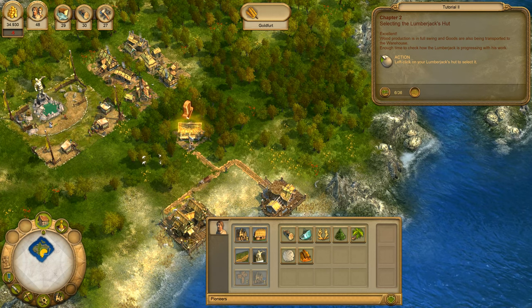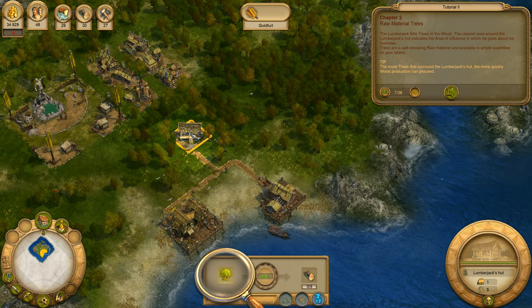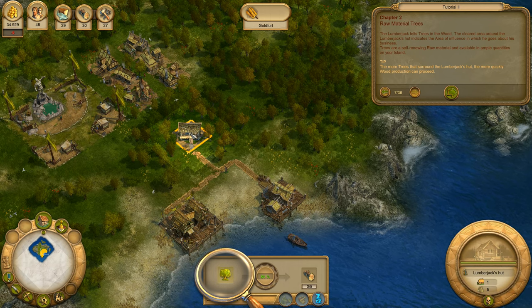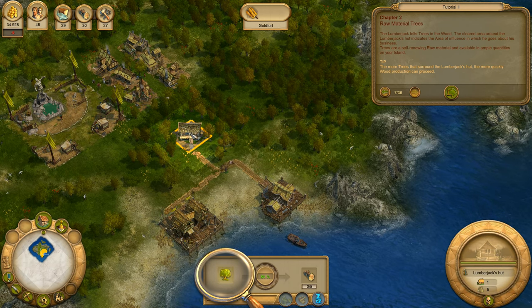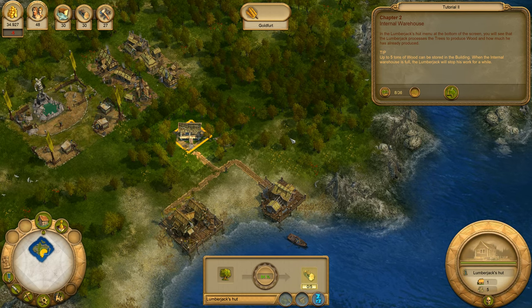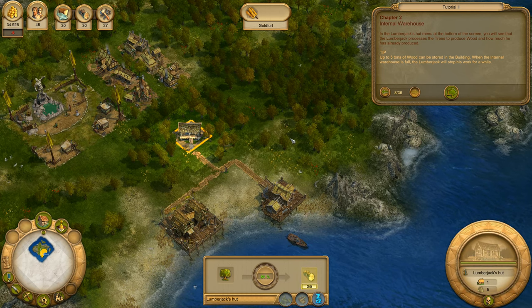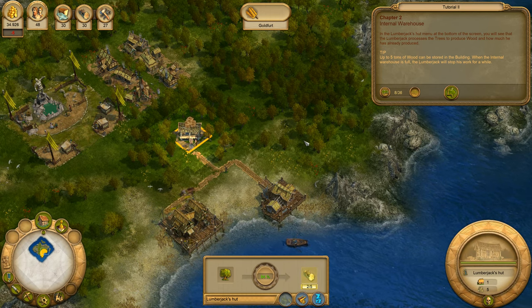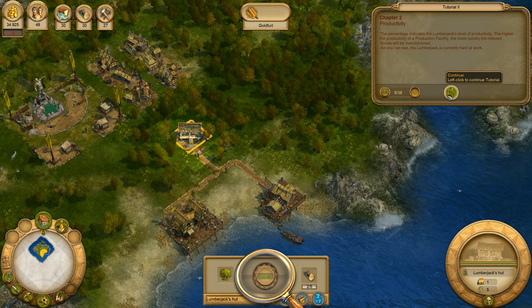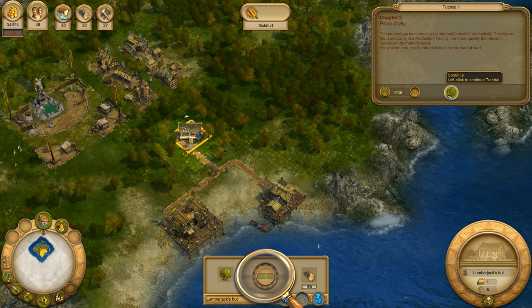Wood production is in full swing and goods are also being transported to the warehouse. The lumberjack fells trees in the wood. The cleared area around the lumberjack's hut indicates the area of influence in which he goes about his business. Trees are a self-renewing raw material and available in ample quantities on your island. The more trees that surround the lumberjack's hut, the more quickly wood production can proceed. In the lumberjack's hut menu, you will see that the lumberjack processes the trees to produce wood and how much is already produced. Up to five tons of wood can be stored in the building. The percentage indicates the lumberjack's level of productivity. The higher the productivity of a production facility, the more quickly the relevant goods will be manufactured.